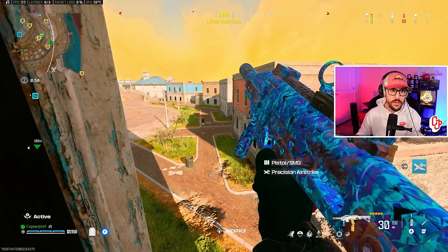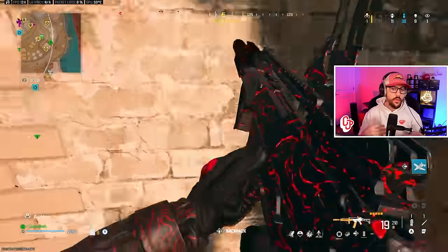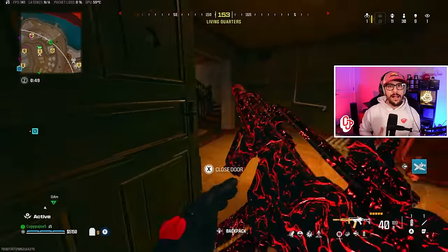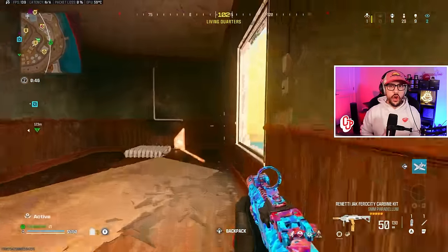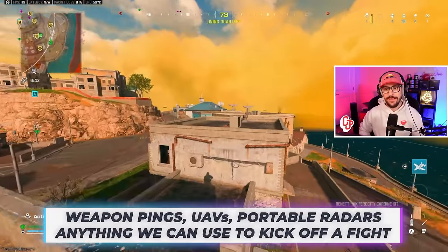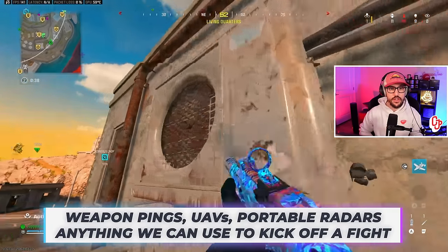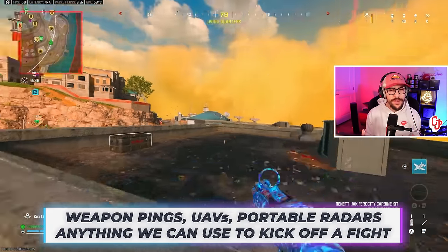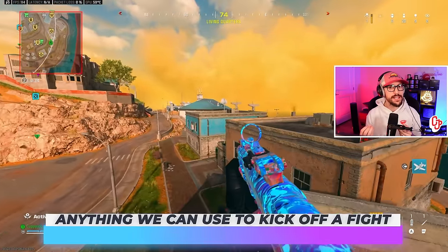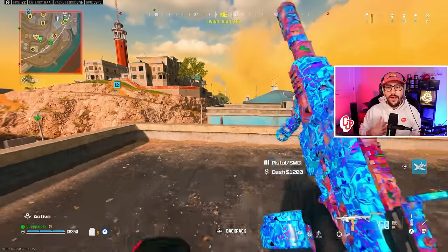We act on mini map pings over here — I hear the shooting this way. We see an enemy up top, so we act on that and work our way across. When we compare Rebirth to other maps, information is still crucial: acting on weapon pings, acting on mini map pings after a kill, portable radars, and UAVs. UAVs are important, but go back to the uncontested buy stations — you've got to be very careful around them because there are generally going to be teams in the area.